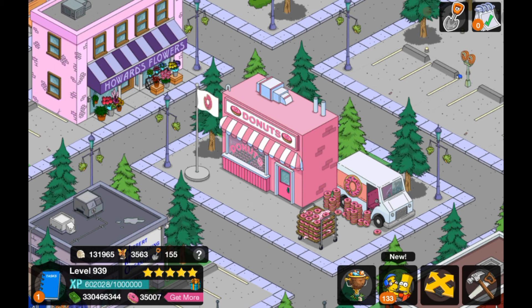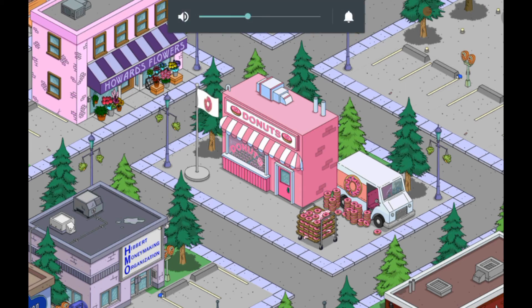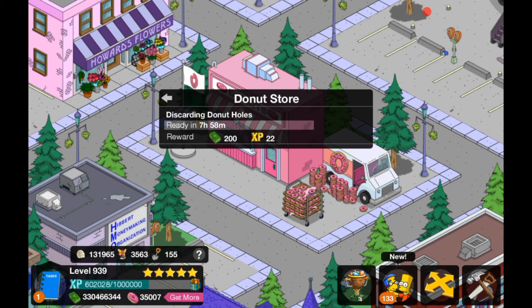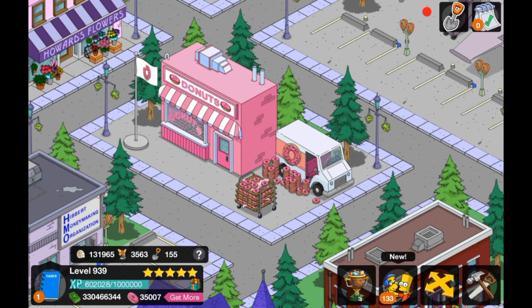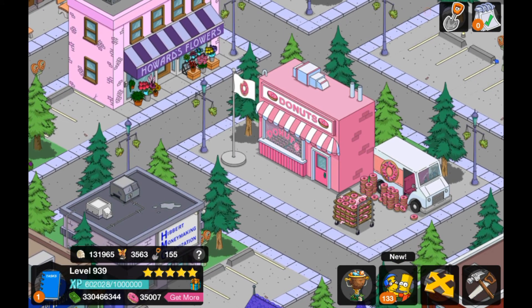They're pretty cool items. Let me turn my sound up so you guys can hear what this sounds like. It says 'discarding donut holes every eight hours,' giving two hundred dollars and twenty-two XP — pretty cool. If you click on the truck, you can see the headlights come on and it makes a bit of an engine sound.